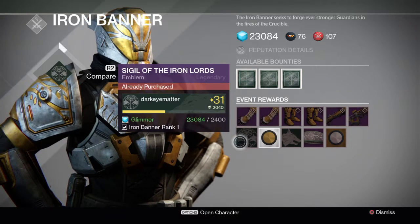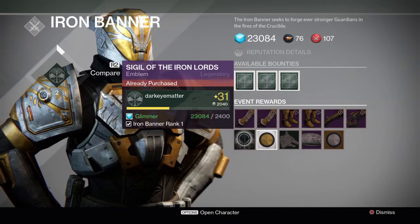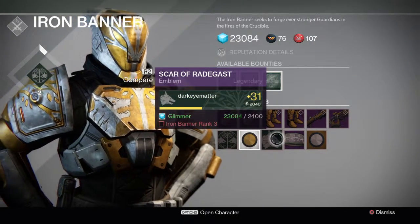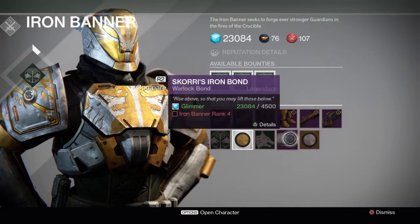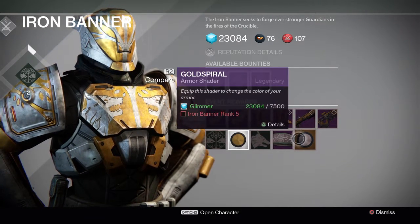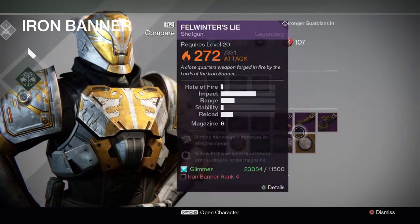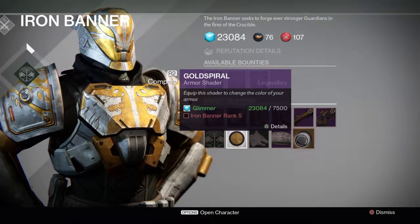What else do we get? We also get a nice little Sigil of the Iron Lords emblem, and then another emblem, and then the armband, and then another nice little shader. Really the goal is to get to rank five, because we really don't need the gear — we really need the weapons.